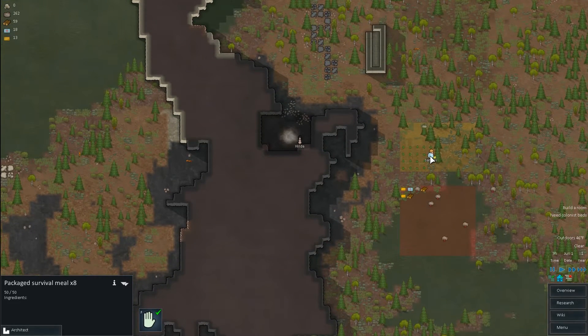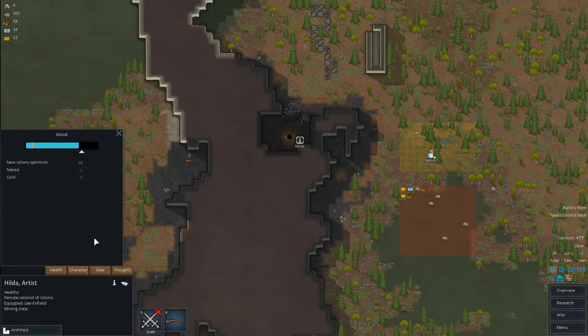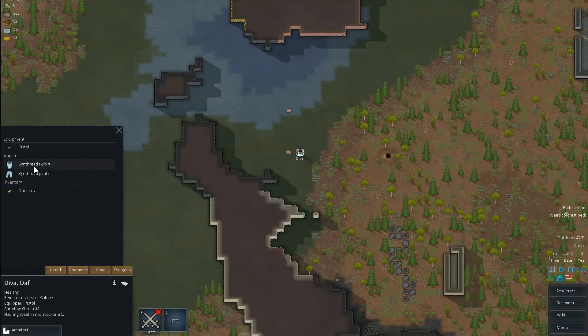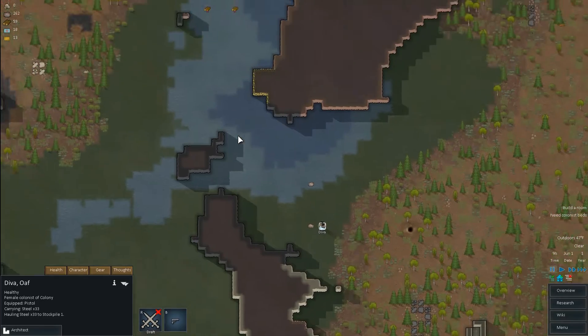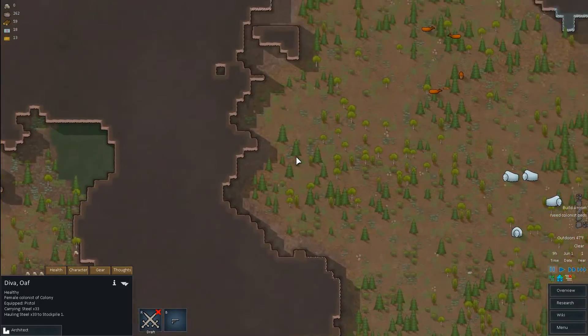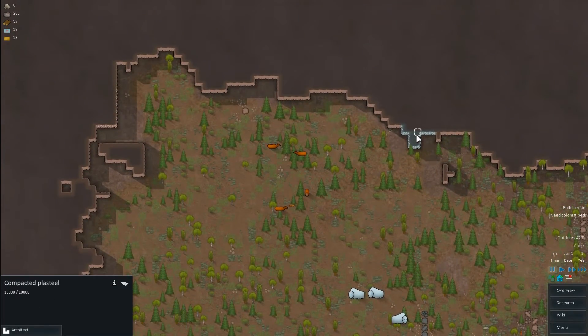They can survive — if we look at their gear... Oh wait. She doesn't have any clothes. That's not a good thing. Diva, what do you have? Yeah, she has clothes. Okay, that's going to have to do for now. I didn't see any clothes elsewhere, so that's just going to have to wait.